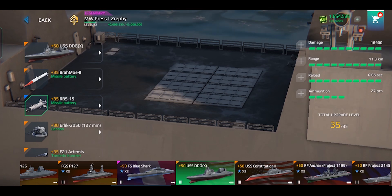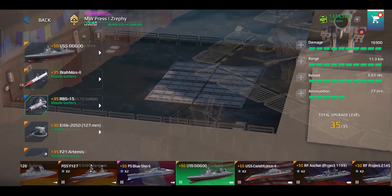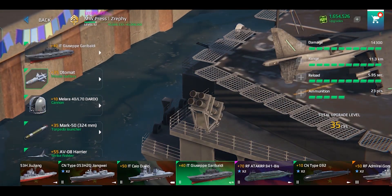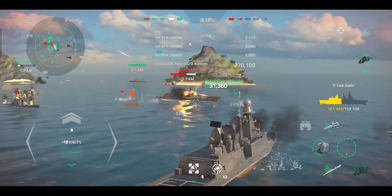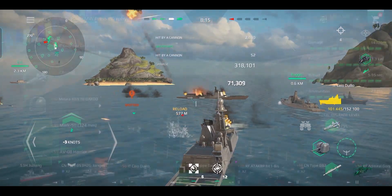Next is the RBS-15, an anti-ship missile at tier 3 with great speed and fast reloading time. After that is the Automat anti-ship missile, a tier 2 missile that is quite balanced — it has a low launching speed but the highest maximum speed for a tier 2 missile, similar to the DF-17 and BrahMos 2 in tier 3.